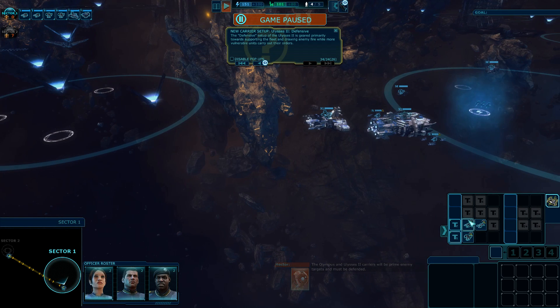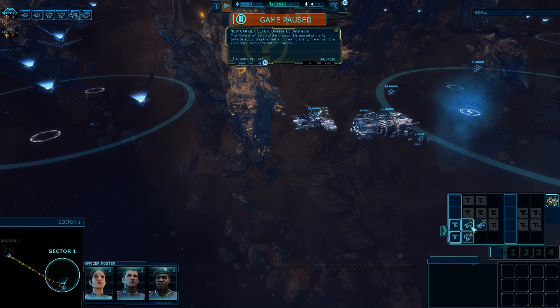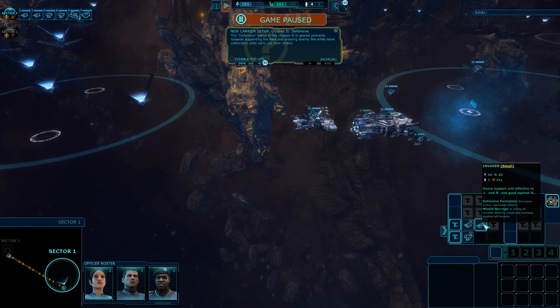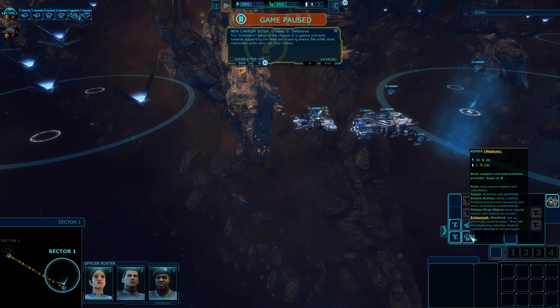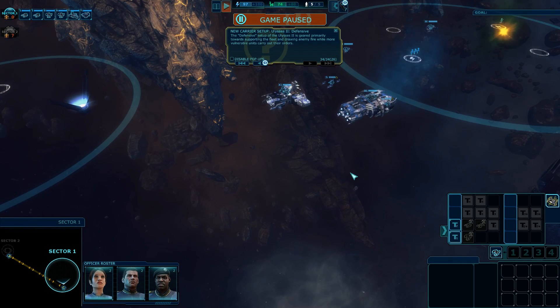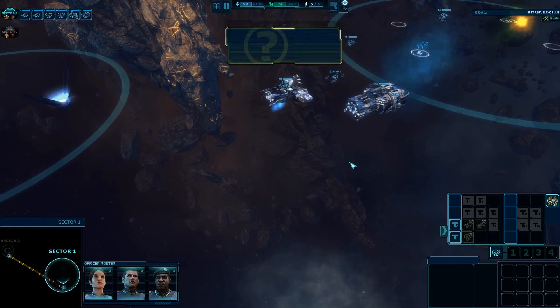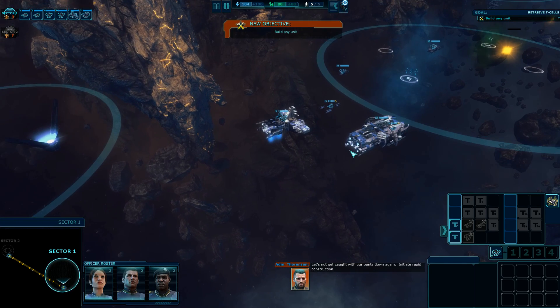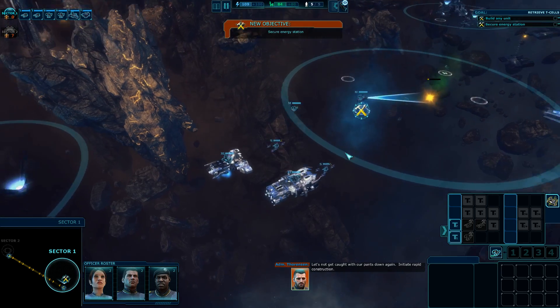We can now create ships - you can see there in the bottom right screen. You can create T1: that is the Lancer, the small faster vehicle, and the Invader that is good against larger units. Let's put the Rover in queue so we can build a little faster. Let's not get caught with our pants down again - initiate rapid construction, build any unit.